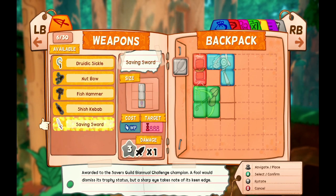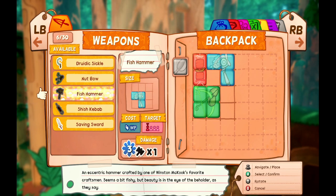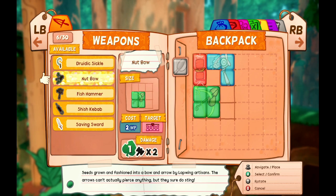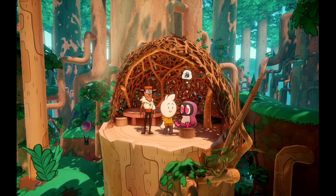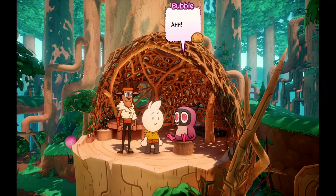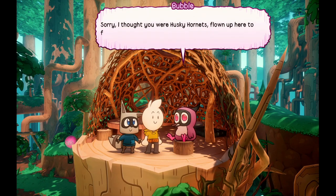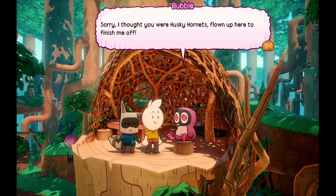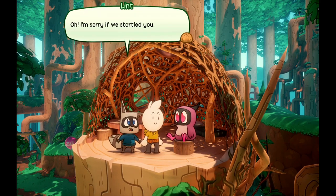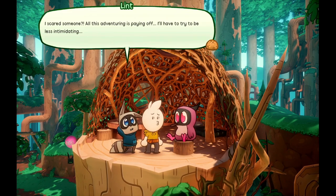I don't think I can use it with the slots that I have — Shish Kebab — I want to keep a Nut Bow. I guess I'll get rid of Nut Bow for right now. I should upgrade my backpack — yeah, I think that's the thing that you upgrade so you can equip more things. Oh, that's interesting, it forces Lint in this situation — 'Sorry, I thought you were husky hornets flown up here to finish me off!' 'Oh, I'm sorry we startled you!' 'I scared someone — all this adventuring is paying off!'